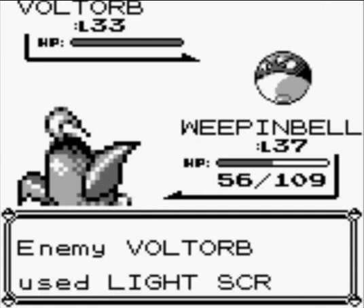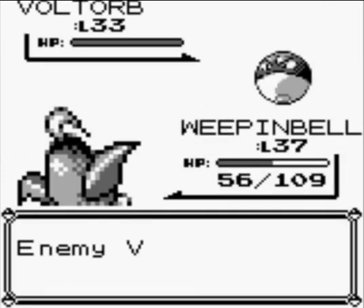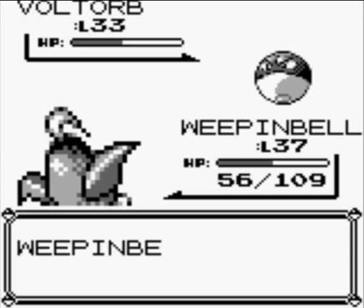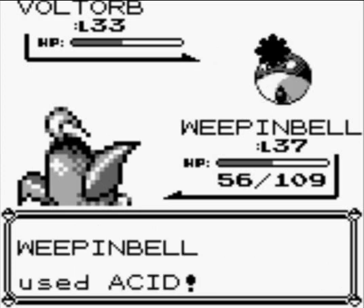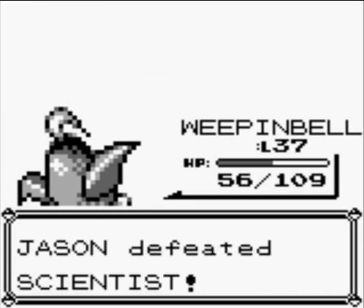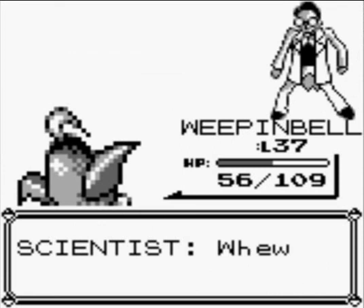Can't use stupid supersonic on me — I'm protected against special attacks. So I just throw acid on that barrier, but it failed. I think Weepinbell's going to learn a new move soon — I don't know which level it is, though. Either this level or the next.